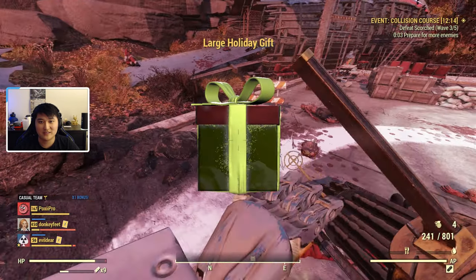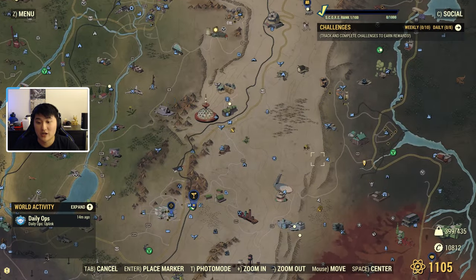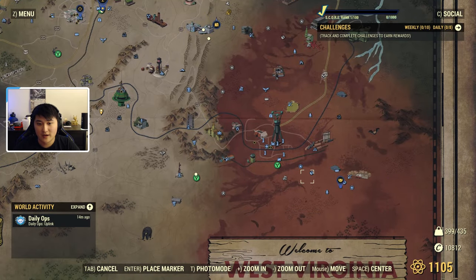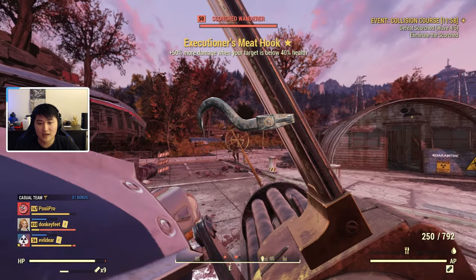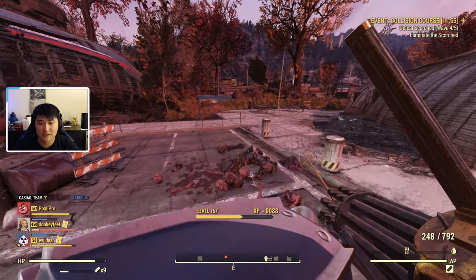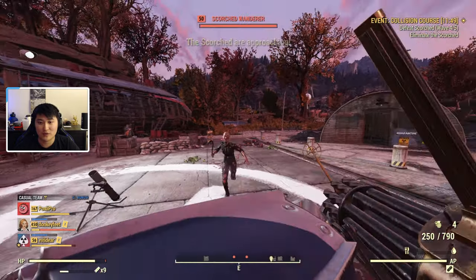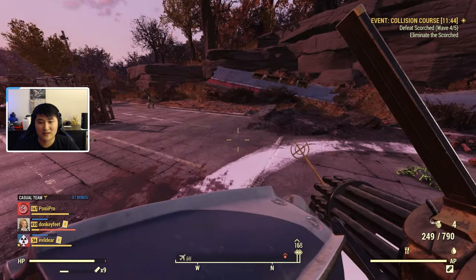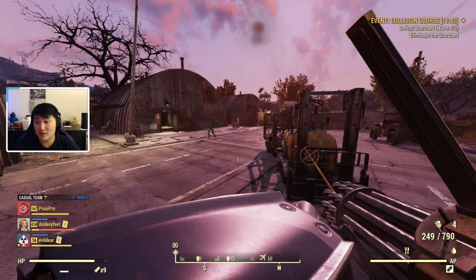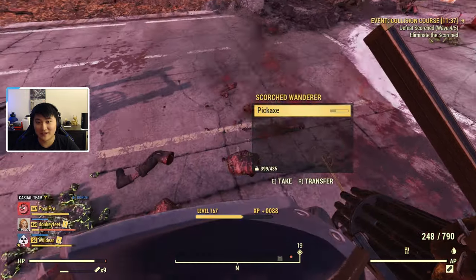I can open two large ones. There is also another event in the Cranberry Bog that spawns a bunch of scorched. Down at Fort Defiance there's an event where you have to defend a missile launcher and it spawns a bunch of scorched — I'm sure that will also spawn the holiday scorched. Other than Collision Course and the Fort Defiance event, I'm not sure of another event that spawns scorched, but if there is one leave a comment below.